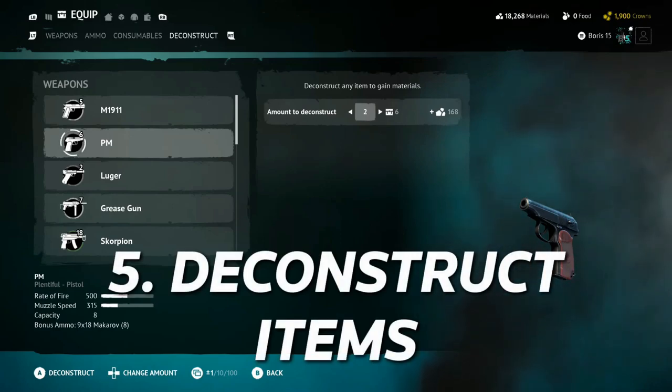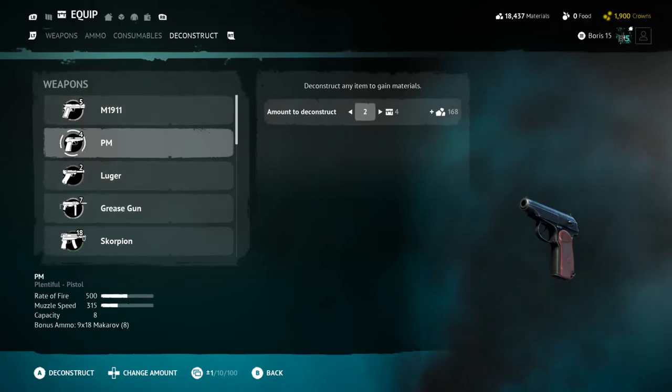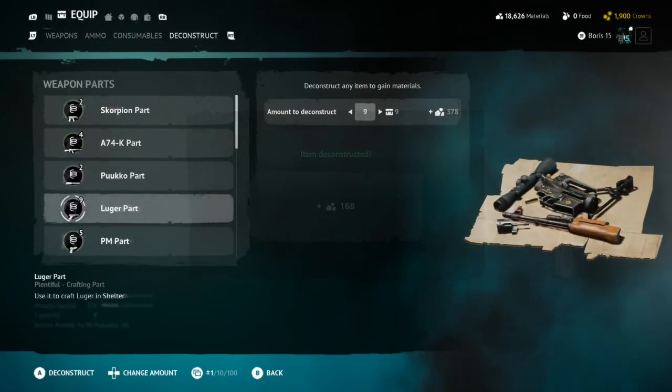Number 5: Deconstruct items you don't need. If you have 10 lugers and a ton of ammo for it but never use it, you might as well deconstruct them for materials. Materials you can then use to craft weapons and ammo that you will actually use.